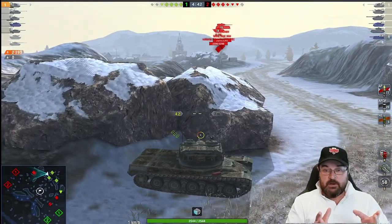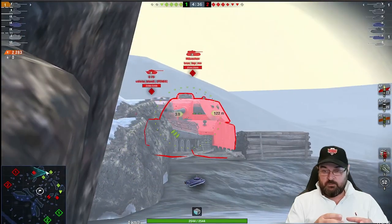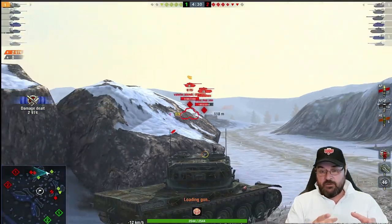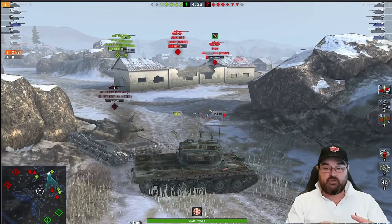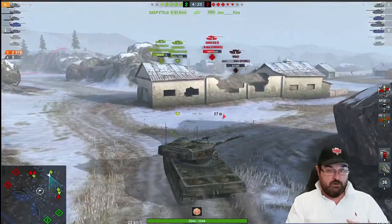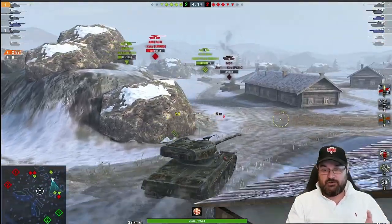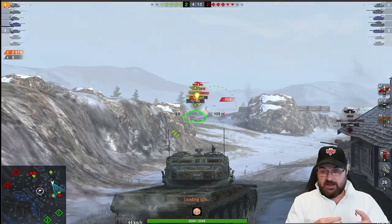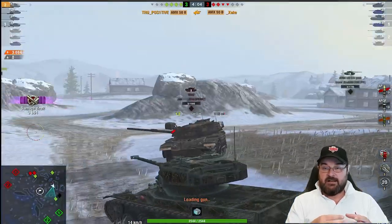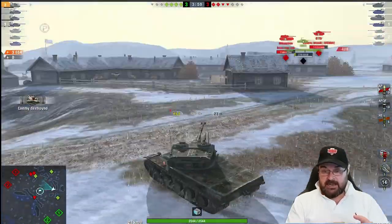Two tier nine heavies are sat camping in a TD spot, which is beyond me. If you're in a super heavy — whether it's the Mäuschen or the E75 — you really shouldn't be camping. Neither player seems to have any camera awareness on those tanks, which suggests they're relatively new players. When you start camping in super heavies, this is what generally happens — you get a team that will be able to farm you.